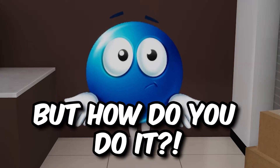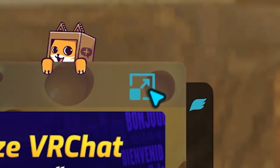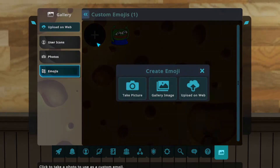But how do you do it? Well first, to manage your emotes, all you have to do is open up your launchpad, open up your big settings, and then click on this tab all the way to the bottom right. From here, you can actually view all of your current uploaded emojis or upload more.